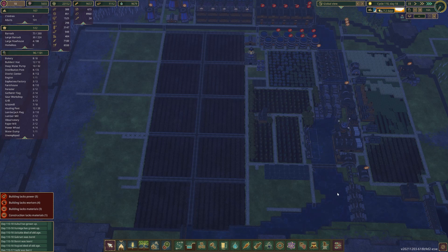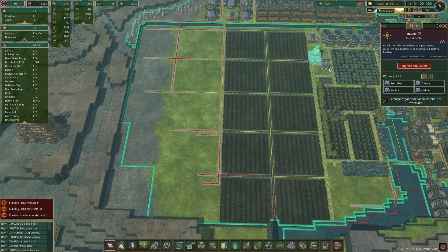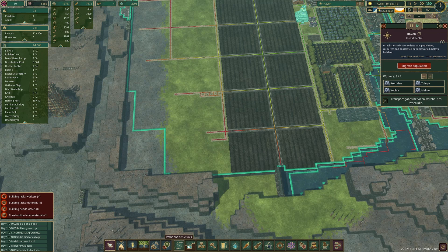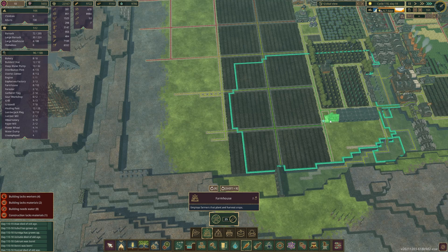I realized something - this district center can reach really, really far, which is just amazing. So we can satisfy my OCD and have another 10 slots here. I'm hoping we can have another 10 - I haven't fully done it yet. We do need to move this a bit. I'm going to move my district center down and to the right by one, and that will create a path in here. The potential problem is that farmhouses can't reach all the way to the end.